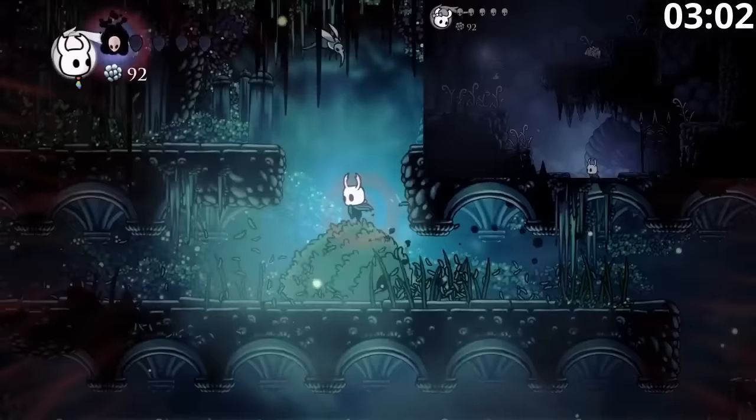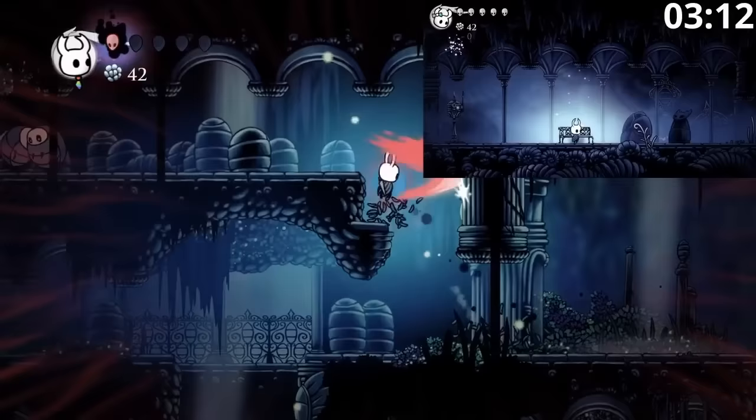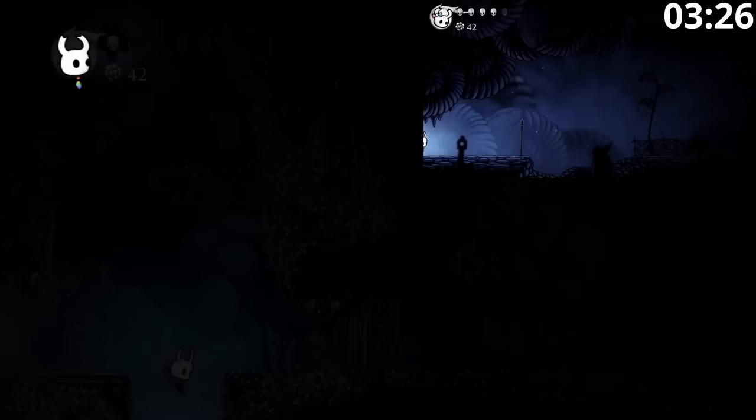We're going to use Eric, our helpful Squid, to give us a boost up and avoid having to go all the way around down below. Using lots of Nail Knockback, as you've seen previously, we get a little boost forward. We do a little Static Slash boost up there — that's the knockback off of the little moss thing. Then Bob is making his way up to the Moss Knight, which we need to pass through and is also a convenient source of Geo. With Fury, this fight is pretty quick.